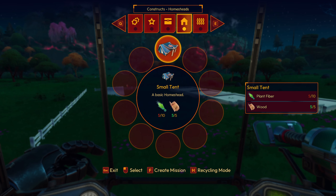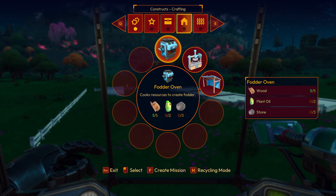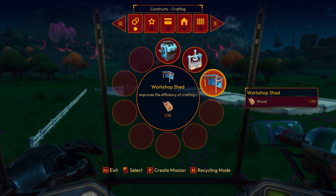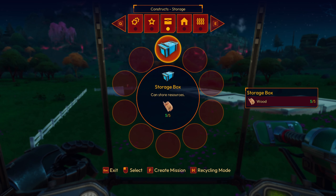What an interesting game! I can swap with Q — I like that. Father Cook resources to create — oil presser plans to create oils. Storage box.